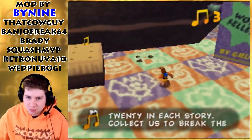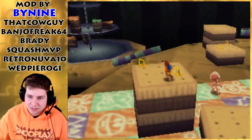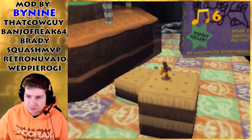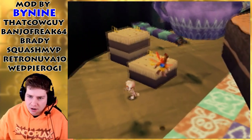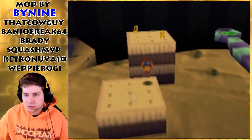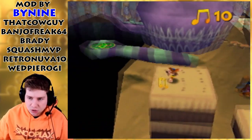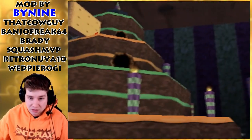I guess that's supposed to be a spoon of some sort. I really like the texture work in this. Usually food worlds can be pretty hard to implement into Nintendo 64 games because you're working with such low-poly models, but they did a really good job incorporating square desserts and everything that makes sense in this world.